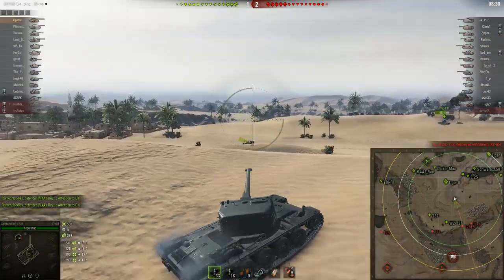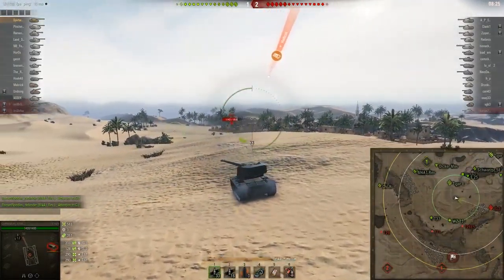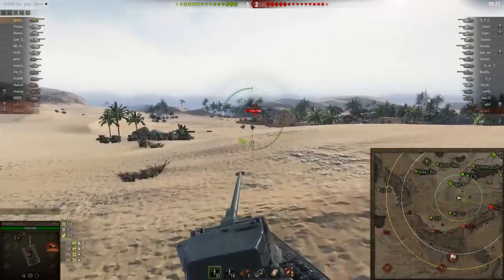He's about to poke over this ridge, looking for the Patriot or perhaps the IS-3. He sees the IS-3 moving up on the outside. He gets a shot from the Hellcat, but of course it bounces right off because this turret armor is basically just insane.